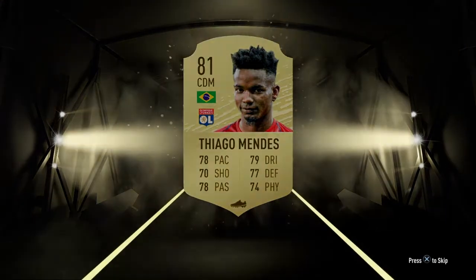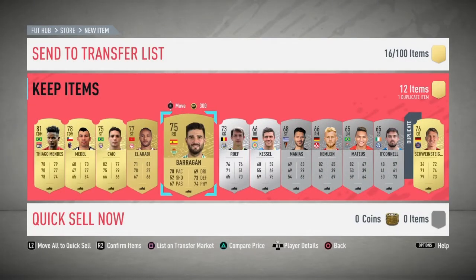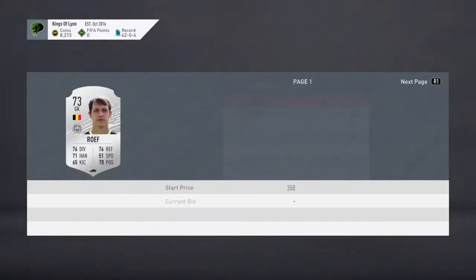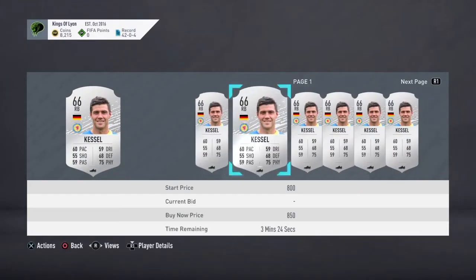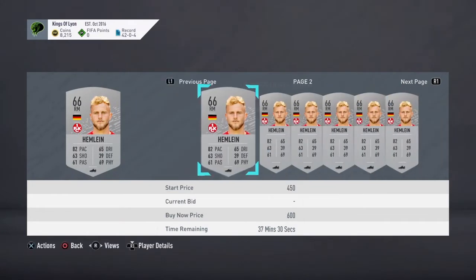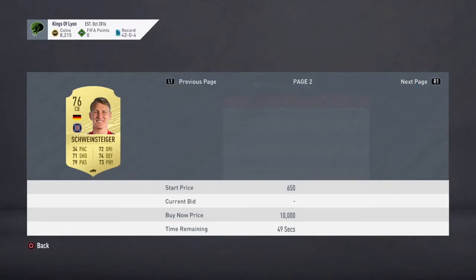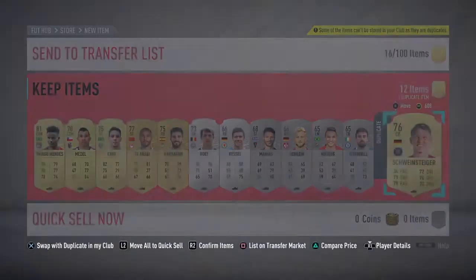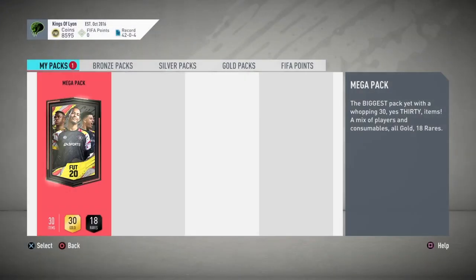Okay, Tiago Mendez - not a bad pull at all. Gary M'dell, we've got Chow in there, Barrigan, a few silvers. Not quite sure these are going to be worth much - not really, no. We've got a duplicate Swan's Tiger, get a quick sell back off him. Send them up to the trade pile, send the rest to the club. Mega pack, let's see what we get from this.